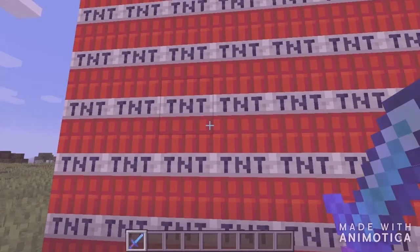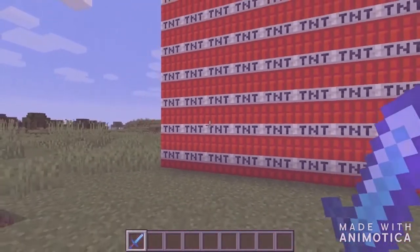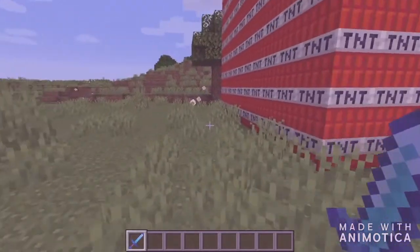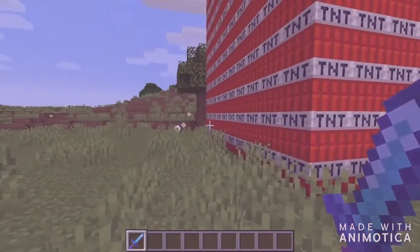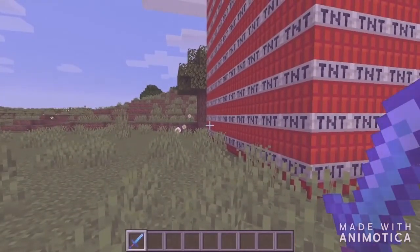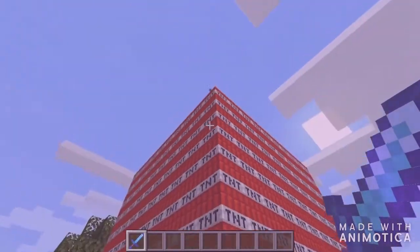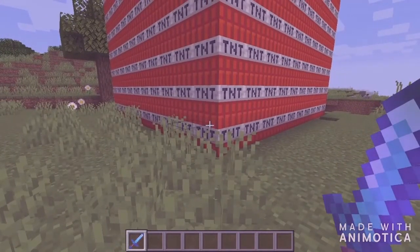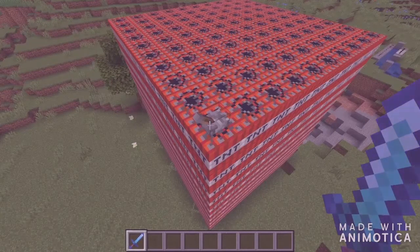So if you want, you can build this too. Basically this is a 10 by 10 area, and I covered it completely. So 10 multiplied by 10 equals 100, then I made 10 of these layers, each consisting of 100 TNT blocks, which means 100 multiplied by 10 equals 1000. Maths can be useful!